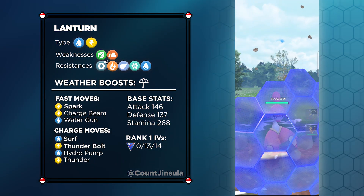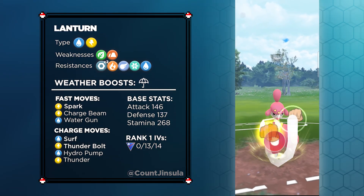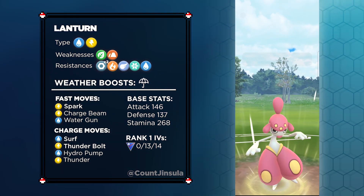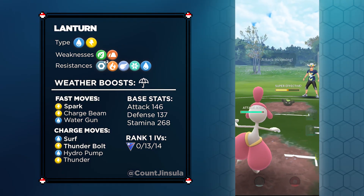For the Rank 1 IVs, you will want 0 attack, 13 defense, and 14 health. However, Rank 1 IVs are not necessarily going to be a priority, considering it has a really high stamina stat. So as long as you stay under that 1500 CP limit, you're going to be okay.